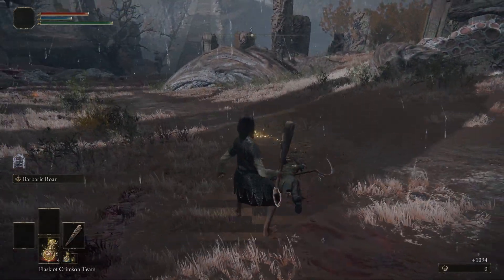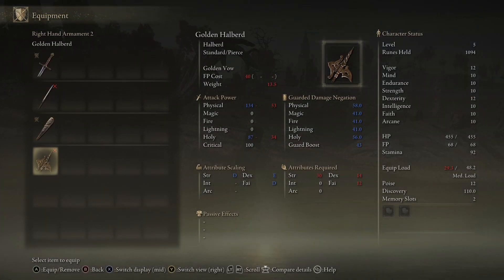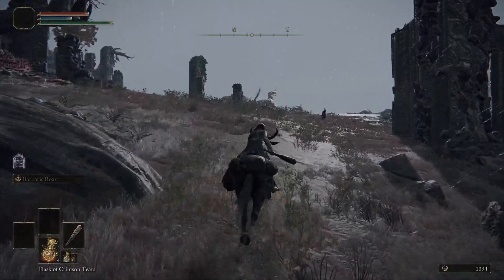You just backstab them repeatedly — this is what you're going to do at first until you get strong enough to one-tap them. One thing you can do is get the golden halberd from killing the horse boss at the beginning. If you want to see how to kill them, I have a guide linked in the description. Once you get something like that, you can keep killing these guys, leveling up, and spending runes on whatever attribute you need to get your weapon up. In my case, I'm going to level my dex to 14, faith to 12, and strength to 30 so I can wield the golden halberd correctly and backstab with that.